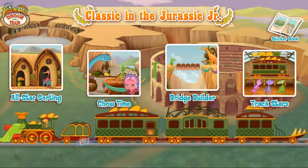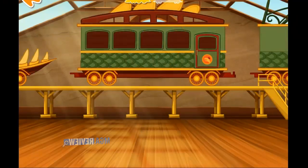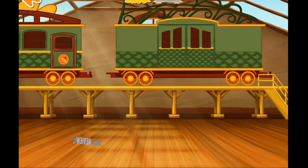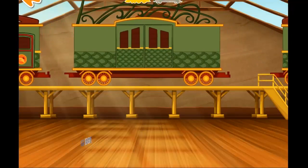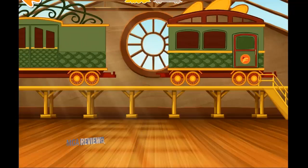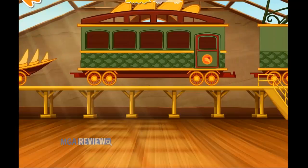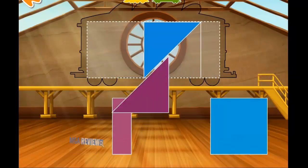Let's play Drag Stars! Choose a level! Easy! Swipe to look at the cards. Tap the card to choose it. Tap the card to choose it. Tap the card to choose it. To build your train, choose one of the shapes.